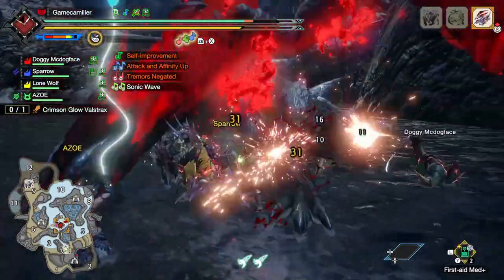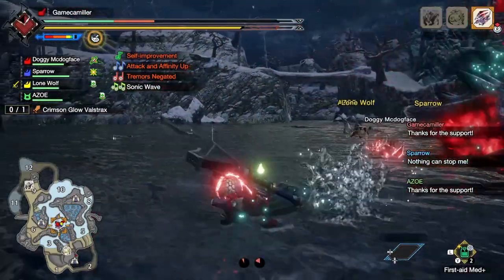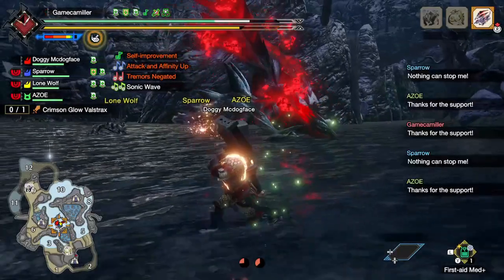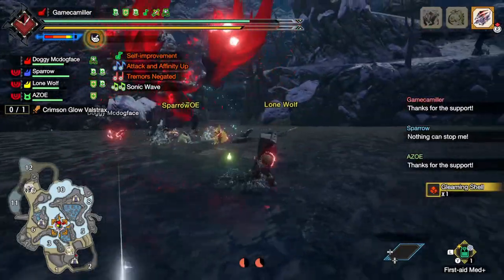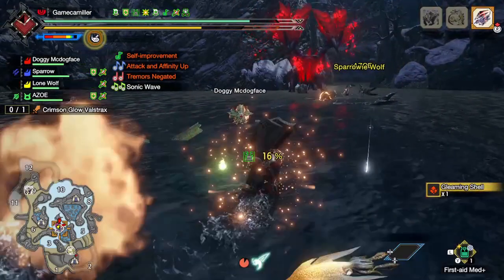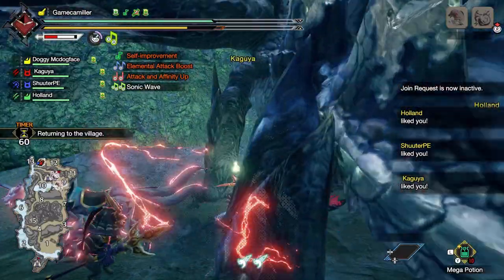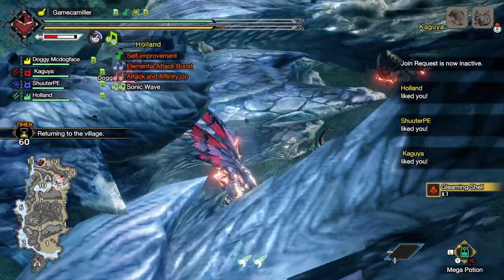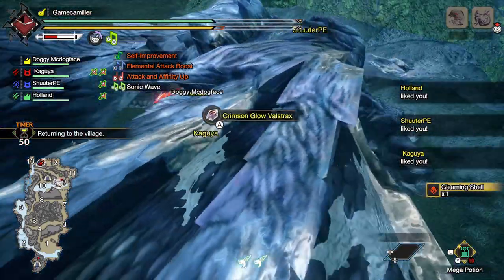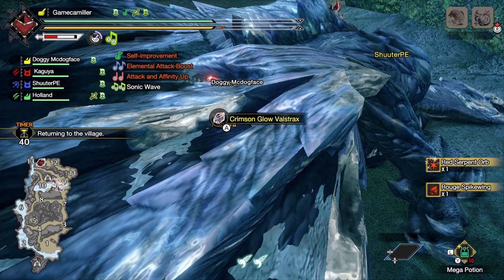It does require you to get to HR 100 to even encounter that monster. You can encounter it beforehand if someone boots up the mission, and you can start gathering those materials. You will need at least two serpent orbs — one for one of the armor pieces and one for your weapon, which in this build is the hunting horn. Carving seems to have around a 3% chance, so because of those low percentages, you're going to need to face Crimson Glow Valstrax quite a few times. Or you could be lucky like my friend who got two serpent orbs in the very first fight. Regardless, you're still going to need to farm for a few materials.